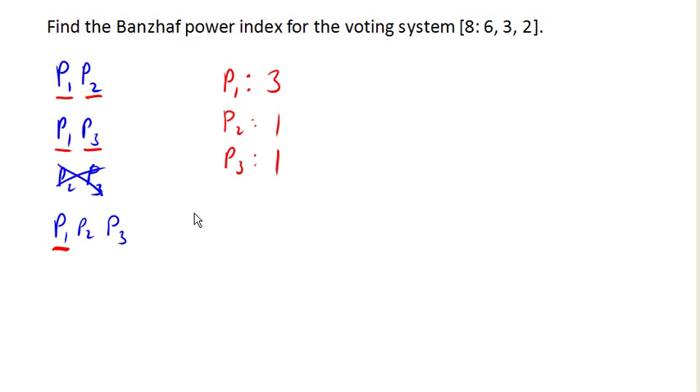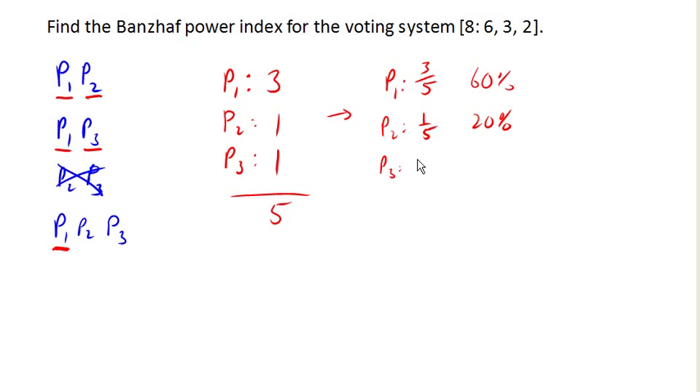Now we're going to convert these values into percents. To do that, we add them up: 3 plus 1 plus 1 is 5. Then we convert into relative counts. Player 1 is critical 3 out of the total 5 times that anybody is critical, so we write 3/5, or 60%. Player 2 is critical 1/5, that's 20%. Player 3 is also 1/5, that's 20%. And so this is the Banzhaf Power Index for each player in this weighted voting system.